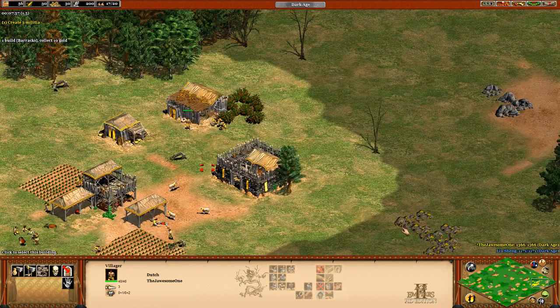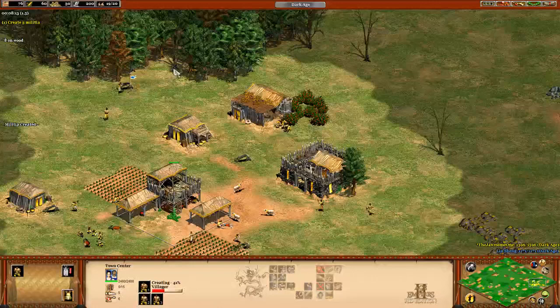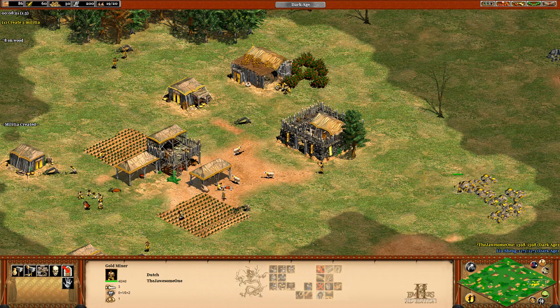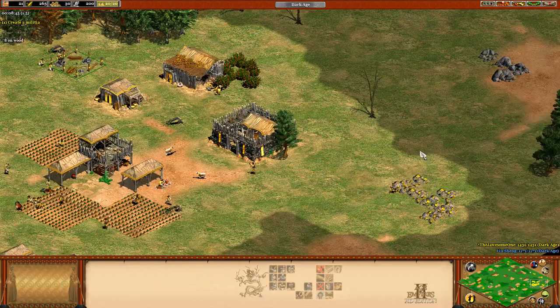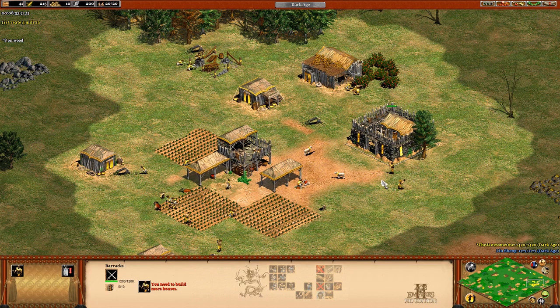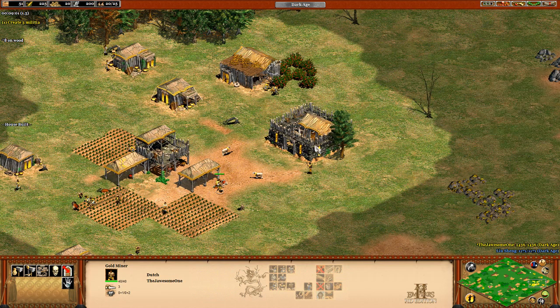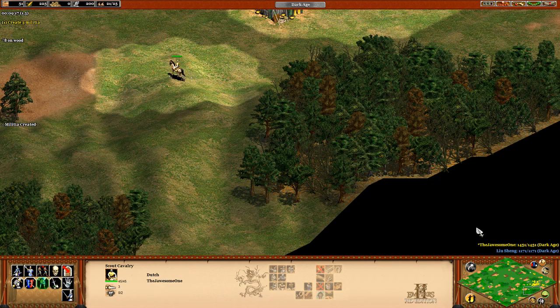That's gonna be kind of important. You can go get the gold — I don't know why you're standing there being useless. I don't really need to do much more with my scout now. Eight on wood, yep. Move one of you guys onto farms as soon as we reach that point. We need to get another house down.